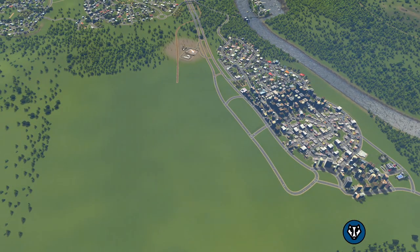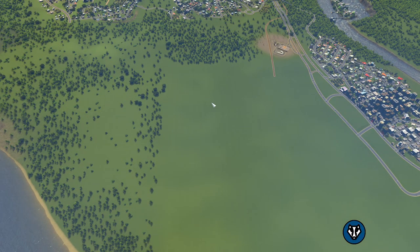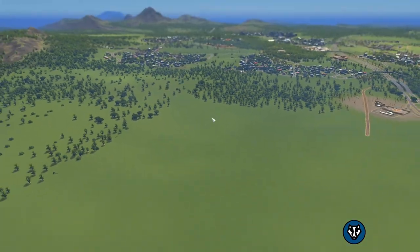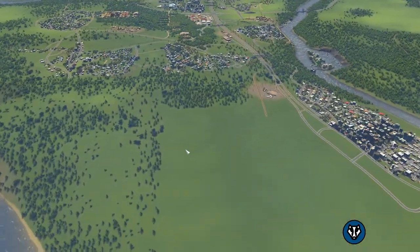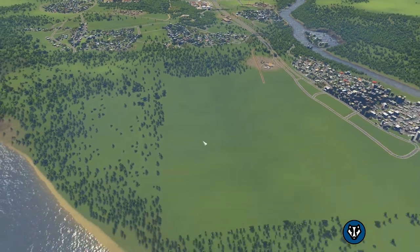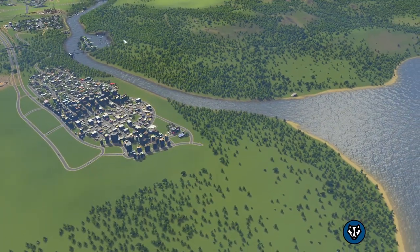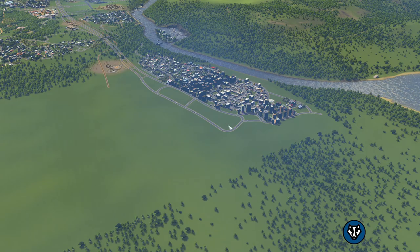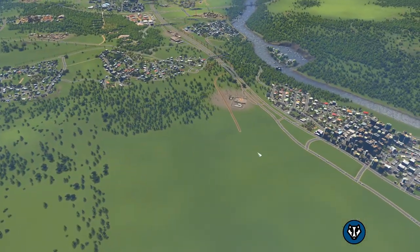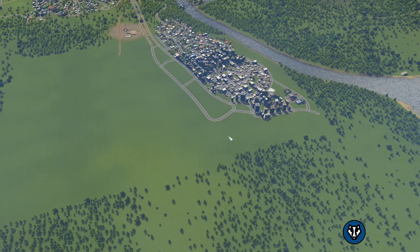We're going to work on the entrance because I want this splitting off into two here. There's this main junction down here and I want to bring in a transport hub here. When we get this square, we're going to have our transport hub basically in the middle, but I don't want the trains coming all the way in. I also want a mini hub over here for when we expand into this square, but I don't want these two train lines to touch, otherwise it might send main trains through here and mess everything up. So we want a northern terminal and a southern terminal basically.